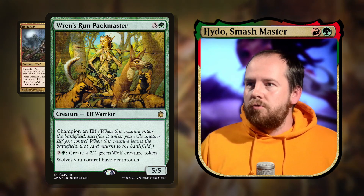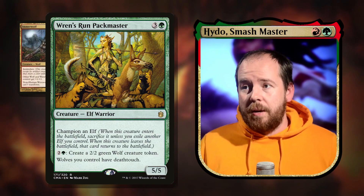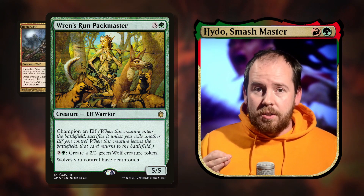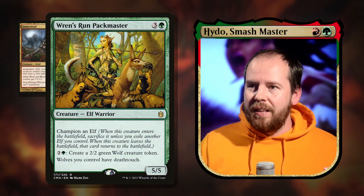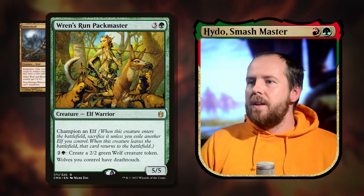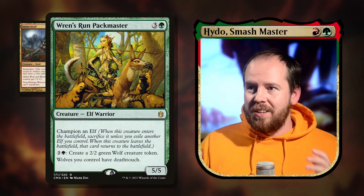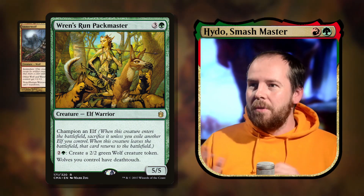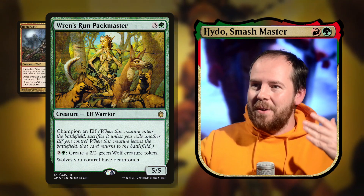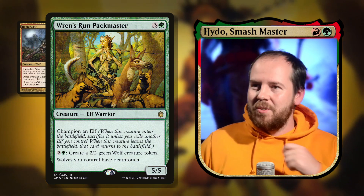Wren's Run Packmaster — four mana 5/5 with Champion an Elf. In this deck I run mana dorks which are generally elves, so there should be one available. Champion it, pay three to create a 3/3 green wolf token. Best of all, wolves you control have deathtouch — so all the wolves we've churned out can swing in and kill whatever blocks them.